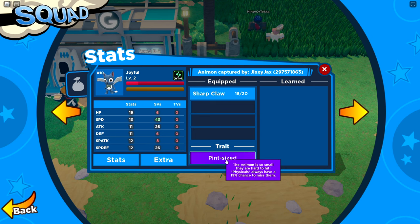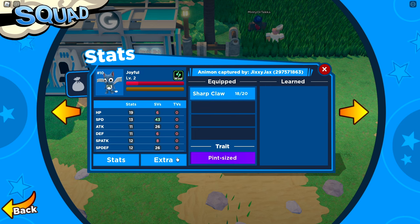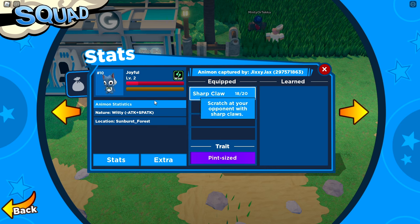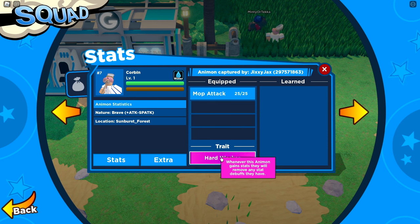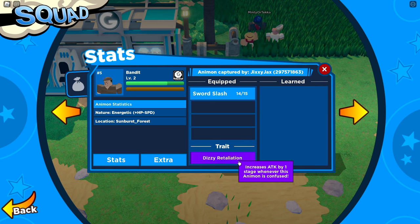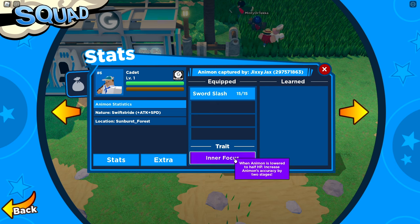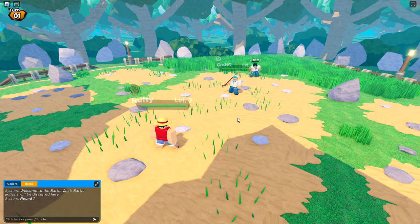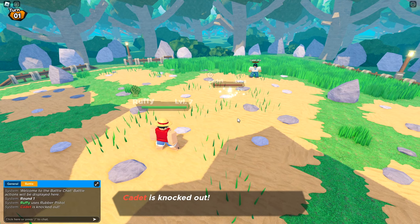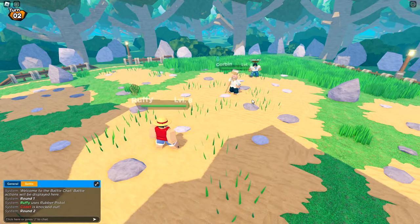Joyful also has Sharp Claw, Hard Worker — gains stats when removing debuffs — and Dizzy Retaliation, which increases attack when confused. Inner Focus increases accuracy by two stages when below half HP. Now let's defeat Cadet Mia — Rubber Pistol, and it critted! Didn't stand a chance. Now they have Kobe himself. Got 500 dollars from that person — thank you for the fight!